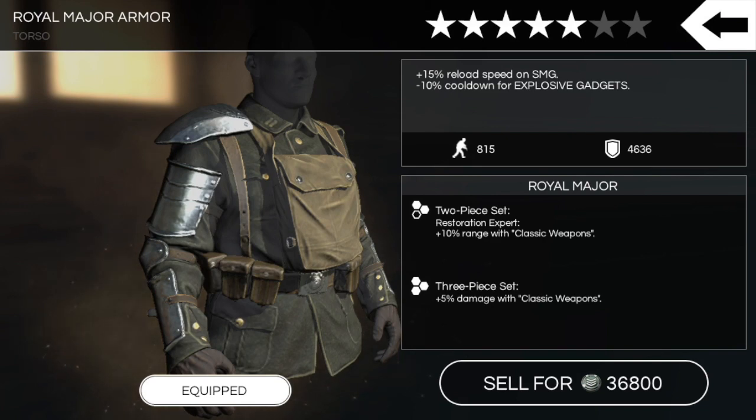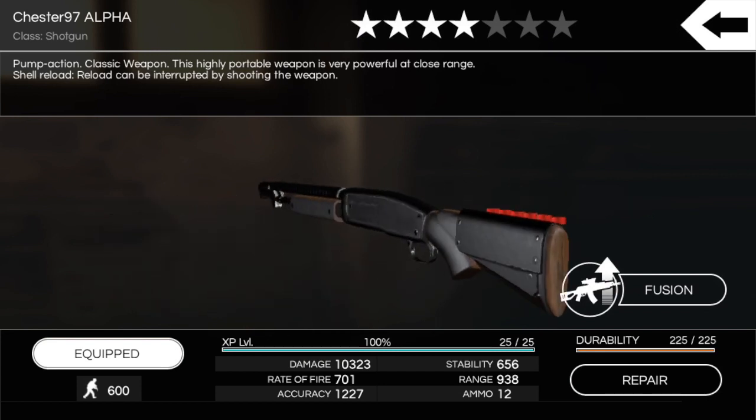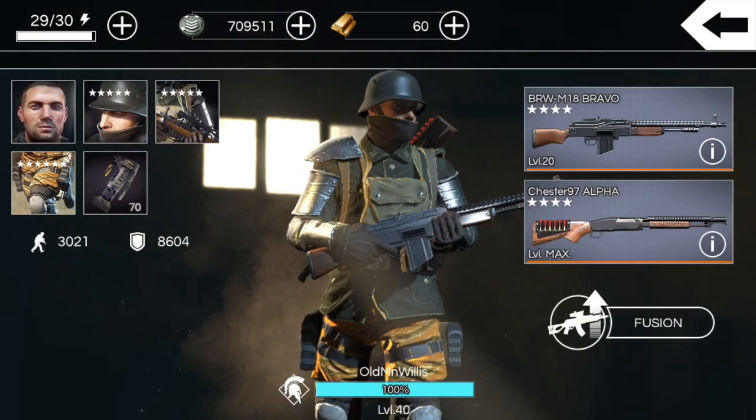Starting off with the Chester 97 Alpha at four stars maxed out. Damage gets to 10,323, rate of fire 701 — this gun definitely shoots slow. Accuracy 1227 — really low. Stability 656 — incredibly low. Range at 938 — pretty low, disappointingly low. Ammo at 12 — that's fine, and it does have shell reload. It's a pump-action classic weapon described as very powerful at close range, and that says it all — you have to get into close range for it to be effective.